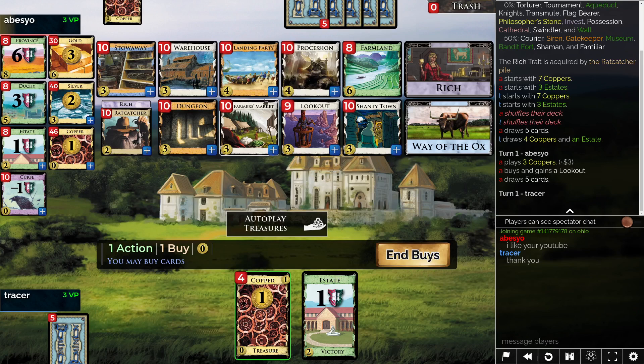I guess you have payoff in Farmer's Market if you do draw, but the draw is a little bit tough because you either have to be running some kind of Necropolis — either Shantytown or Ox plus Stowaway, which is not amazing — or you have to be kind of running these alternating turns with Landing Parties. We might actually open two Ratcatcher just coming with the Silver.